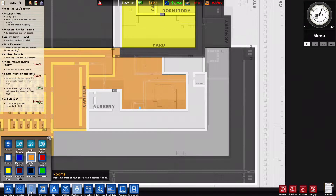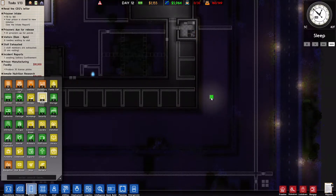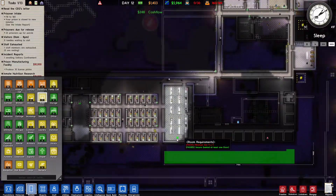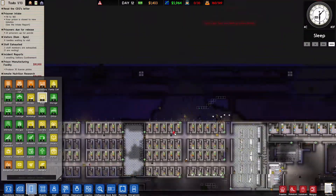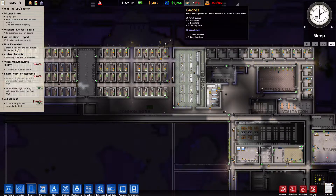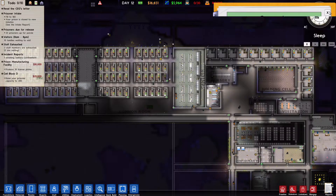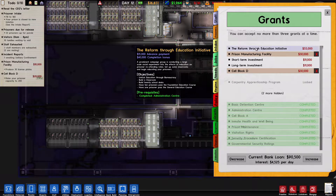We are going to want to have a yard in here. Rooms — yard. A ladder was found — one station, seven patrolling, 22 doing jobs. Grant completion payment — $15,000 — that was the inmate nutrition program.